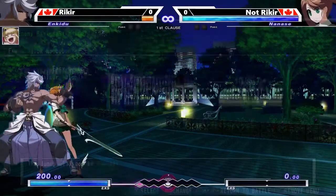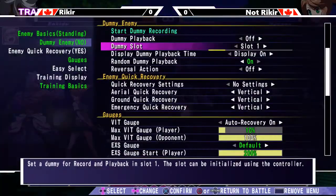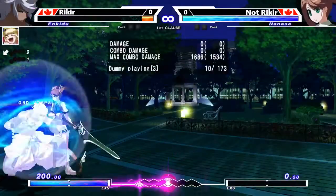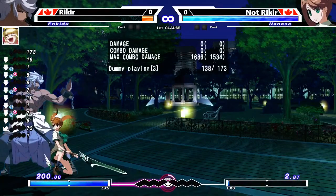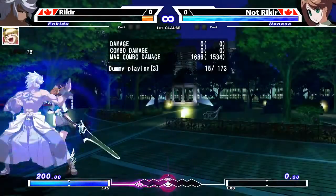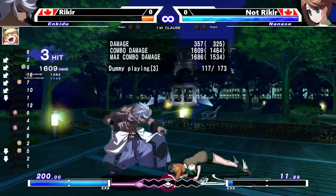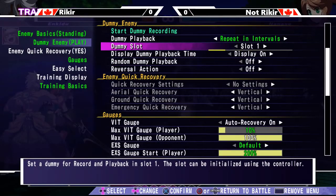Why you might want to use 2AD as opposed to another option select is that if your opponent does dash up, nothing, like 5A dash up nothing — then it's good for getting your turn back. Usually the reason your opponent might do that is because they're trying to bait something, but you're not really going to do anything rash in the middle. So instead you just do 2AD and take your turn.